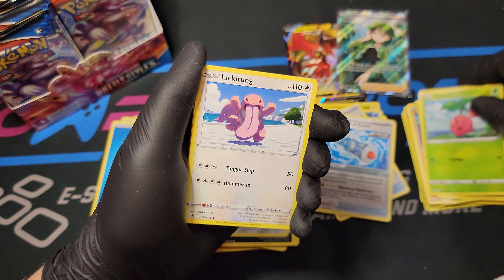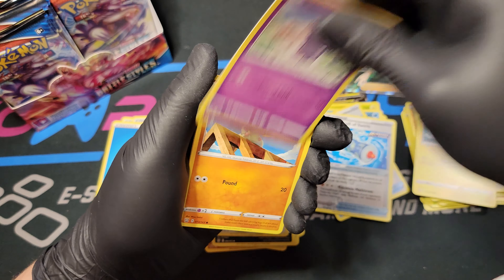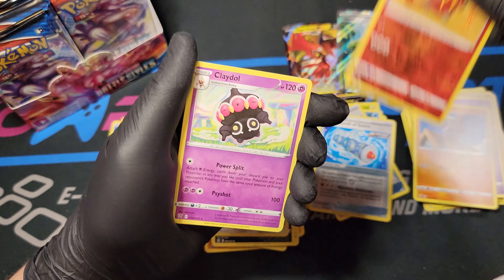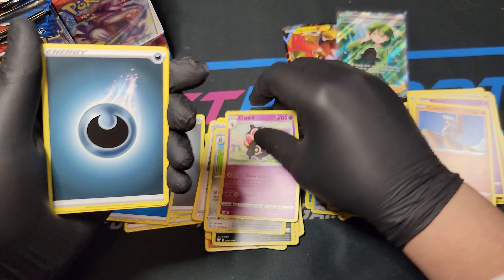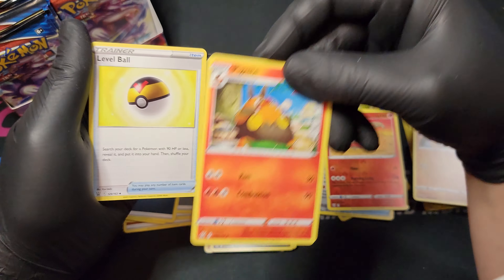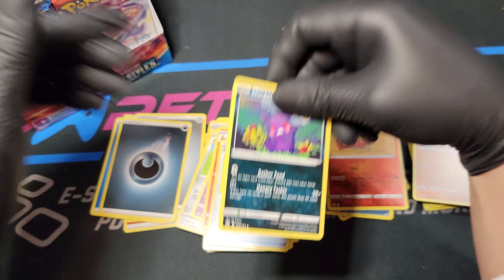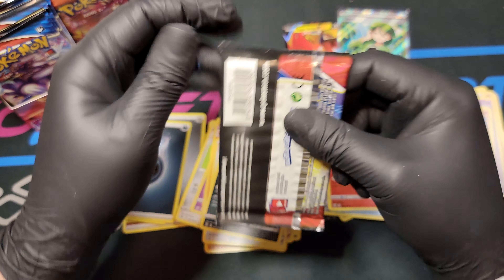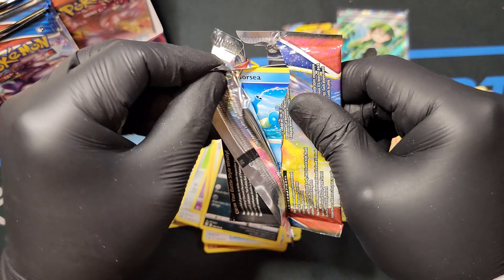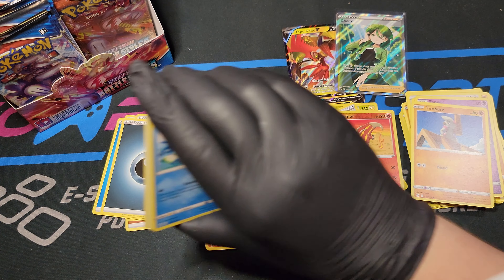Cherubi, Lickitung, Electabuzz, Esper, Timber, Heatmore Reverse Foil, and a Cladle. Dark Energy, Pignite Single Strike - very cute Pokemon. Level Ball, Morpeko Dark type. It looks so mean and grumpy. Okay, pack over there.